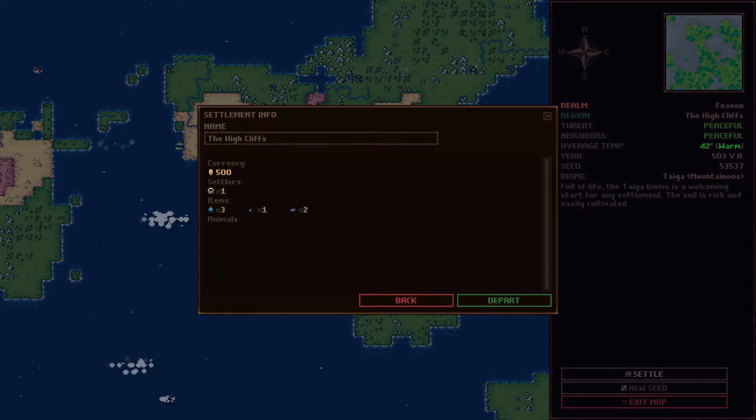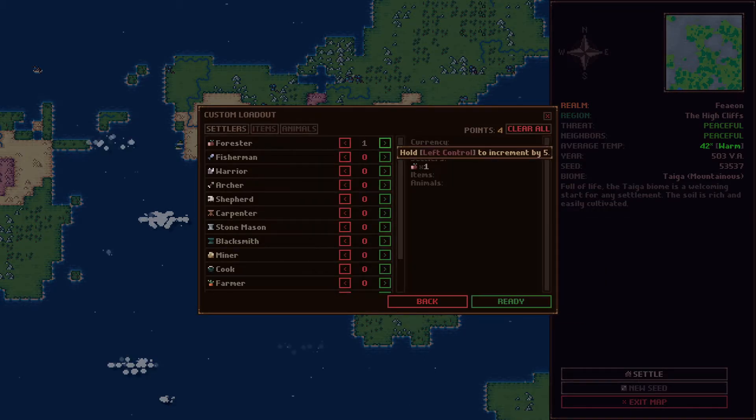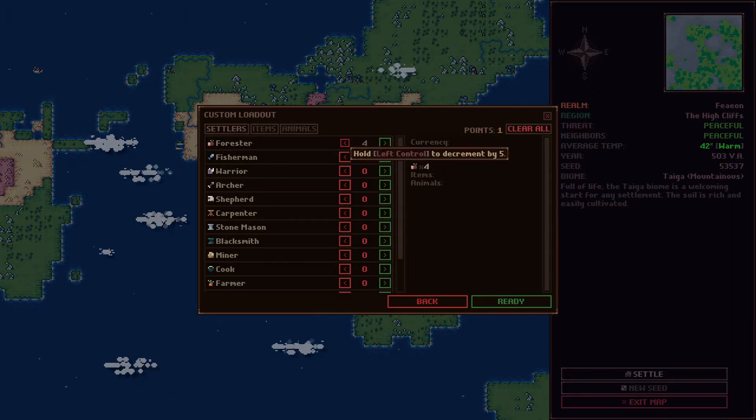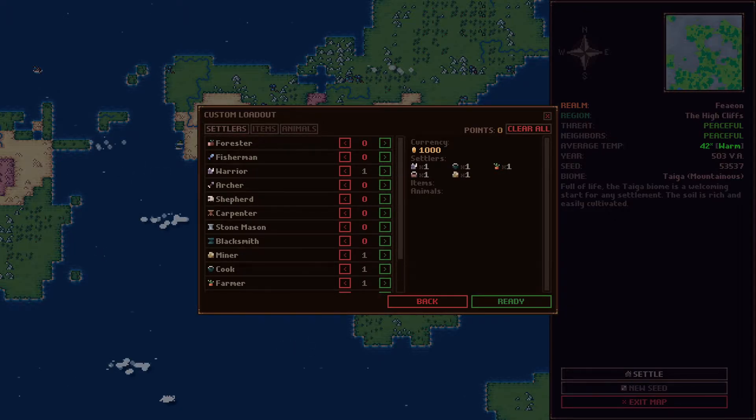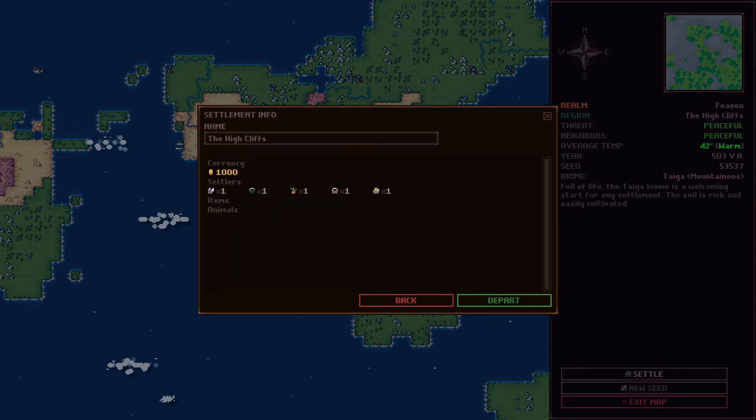Choose your starting items — let's go with custom. I have points to spend. So I'm gonna get a warrior since we're near the cliffs, a cooker, a farmer would be nice, a laborer, and a miner. Alright, I think we're good, let's depart. You can place zones on containers for settlers to put items in them — feeding critters.